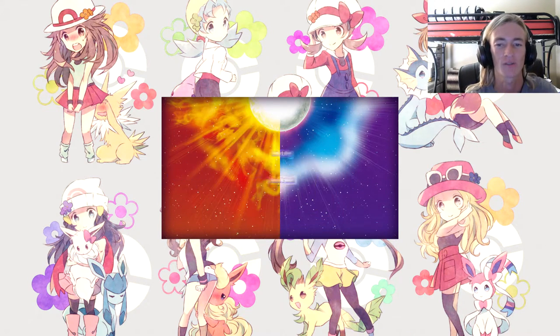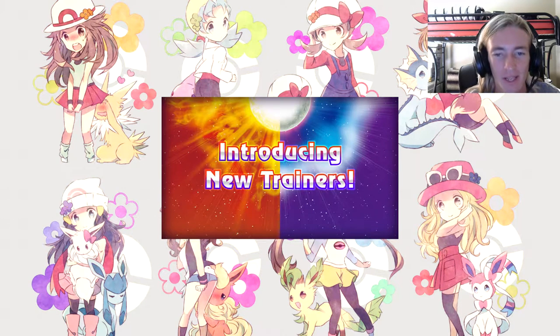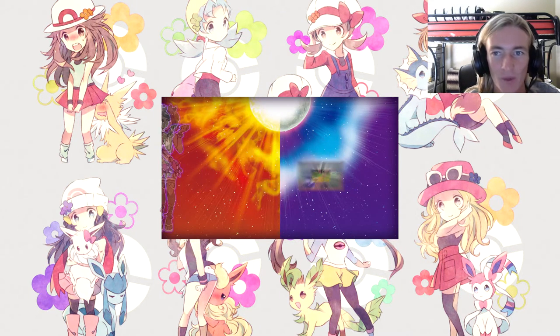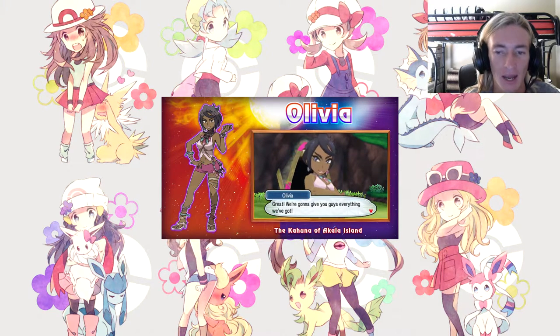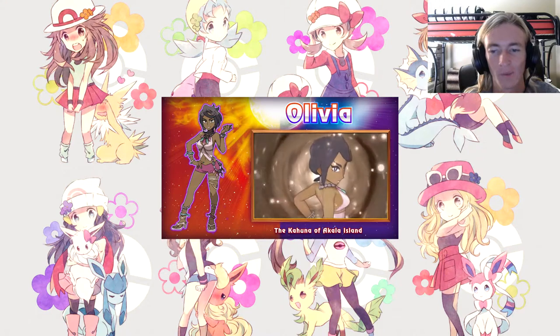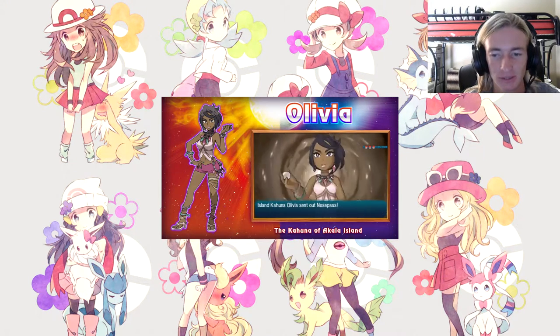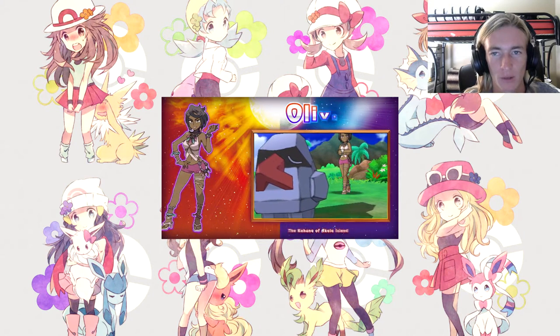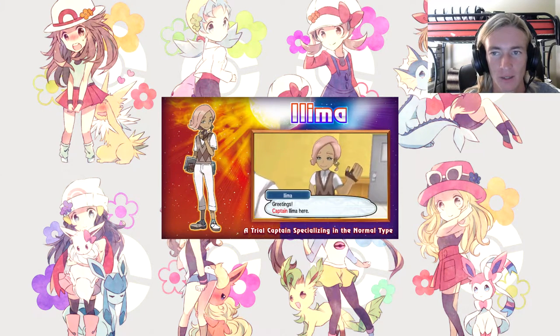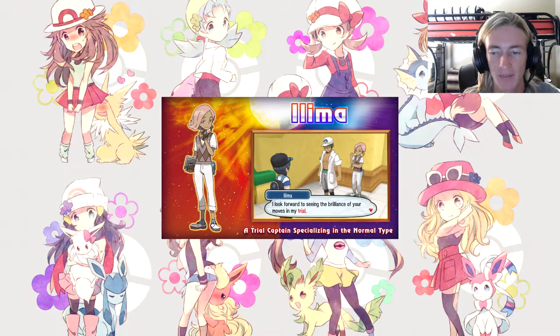That's cool and all, but you need to finish the rest of them — you can't just do a little bit. Introducing new trainers: we've got Olivia, the Kahuna of Akala Island. She's got Nosepass — she's like a rock type person, she fits in well with Brock.